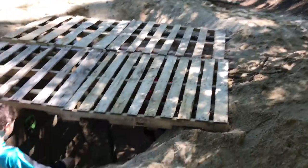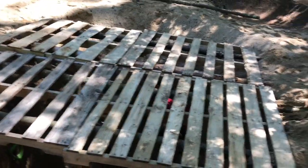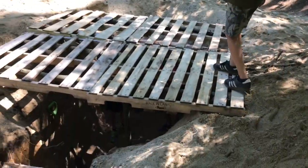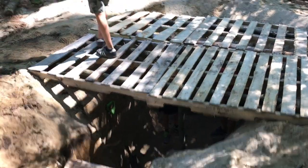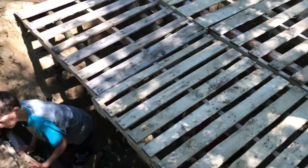We have now finished the roof, and we've actually put a support beam right there to hold it up a little better. Max, go walk on the roof — see how it is. We have to put dirt over it now. We're going to put leaves first so the dirt doesn't fall through. I'm going to do a time-lapse of us putting this stuff on, so let's get started.